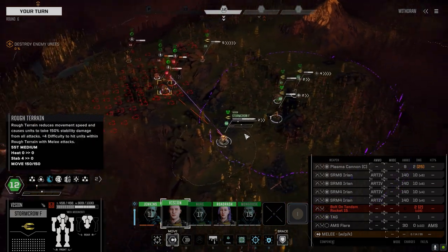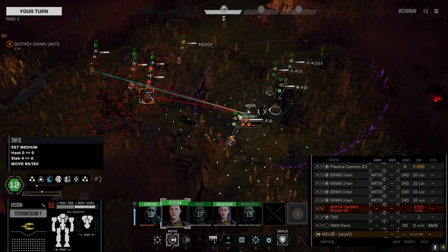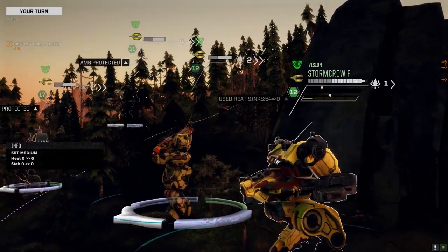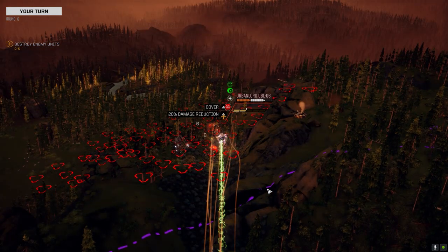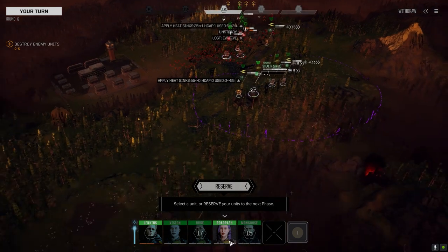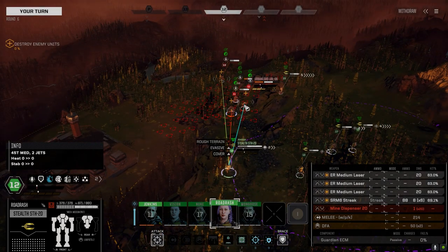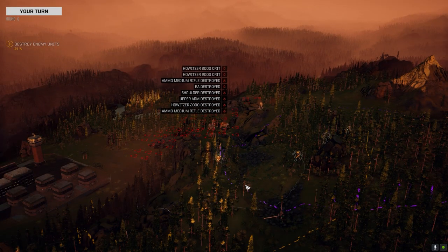I don't know if I really want to close with the pirate Cataphract - I'm pretty sure it's got melee stuff on it too, so I can't get too close. I'm happy shooting from back here. We got good tone, let's take the shot. Is it the Clint that took a lot of damage? Let's get some evasion going, get into the trees. Urban Lord - let's try and get rid of this guy. Oh, good hits - see ya! Howitzer crit, goodbye.